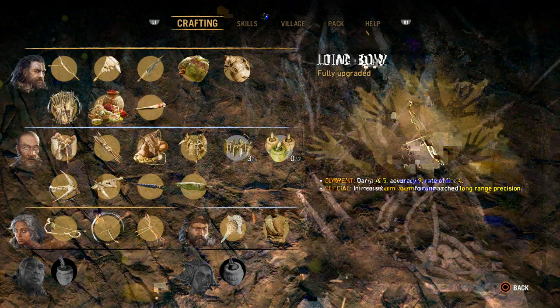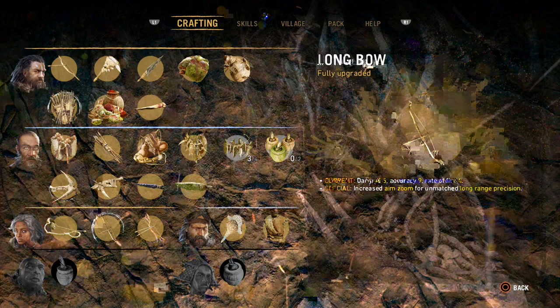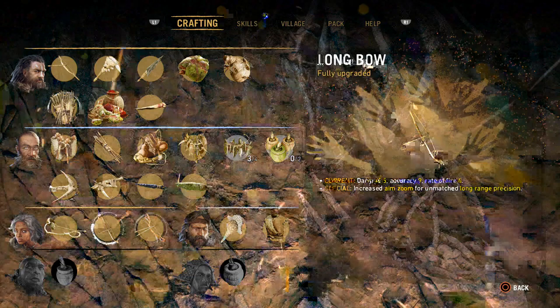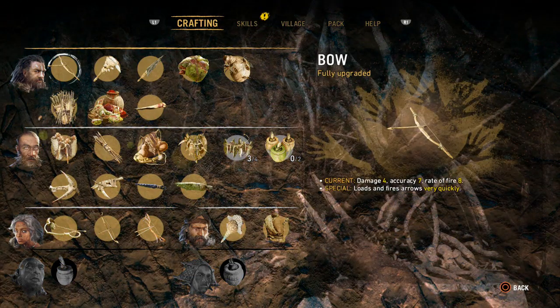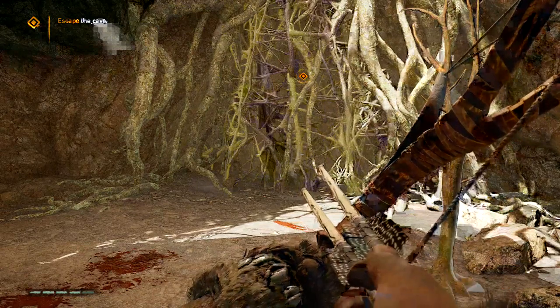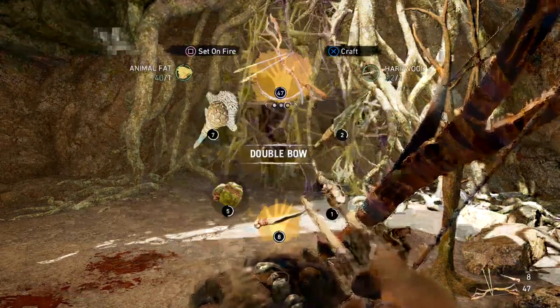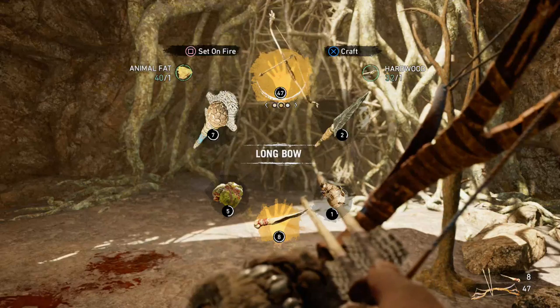Damage four, accuracy seven, rate of fire eight — shoots really fast, doesn't do as much damage, has relatively good zoom. Damage six — it does more damage because it fires two arrows. Damage six, accuracy eight versus the nine of the longbow. Rate of fire is six, so it fires a little bit faster than the longbow and a little bit slower than the regular bow.